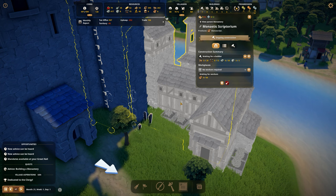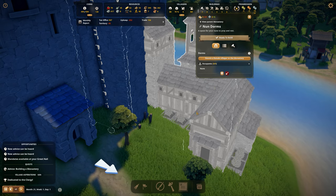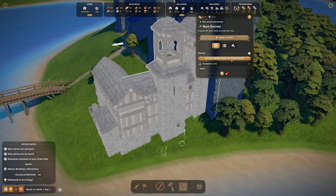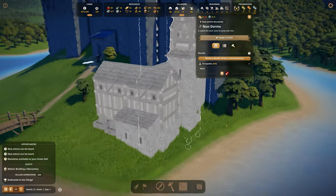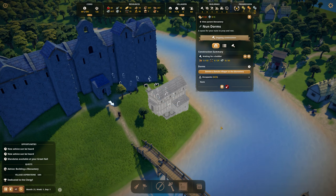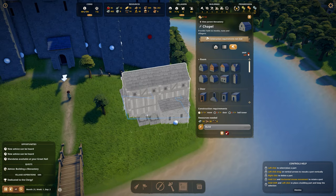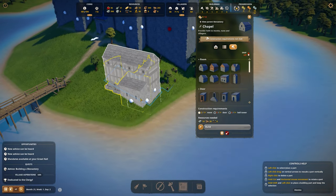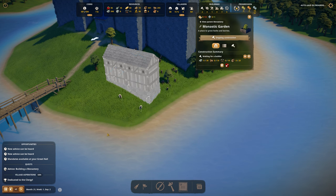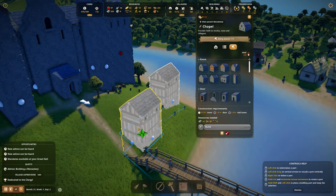I can see here — stone, planks, tools, polished stone — the scriptorium can be built. This one probably needs to wait; we need a little bit more stone, tools, and planks. But that's going to be fine. We can now devote female villagers to the monastery.